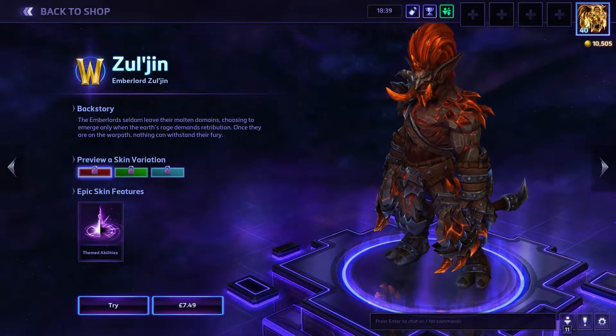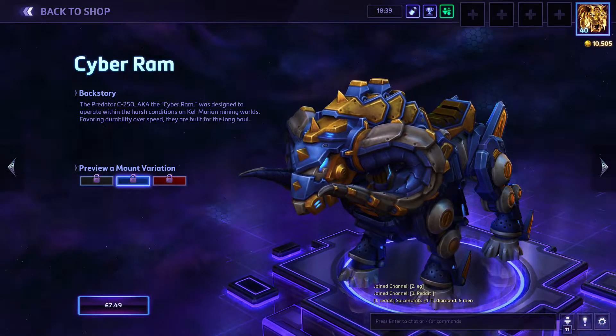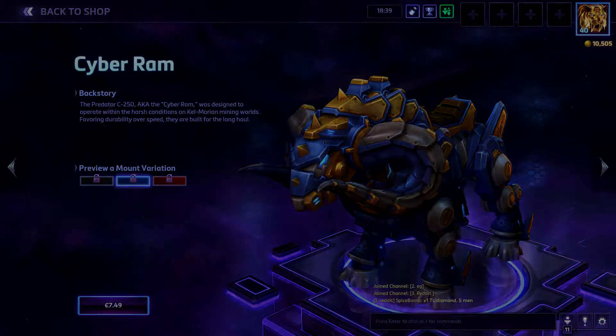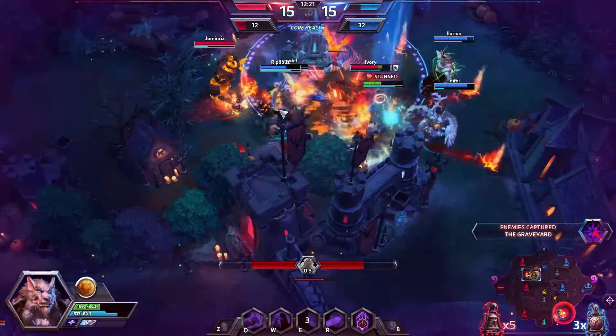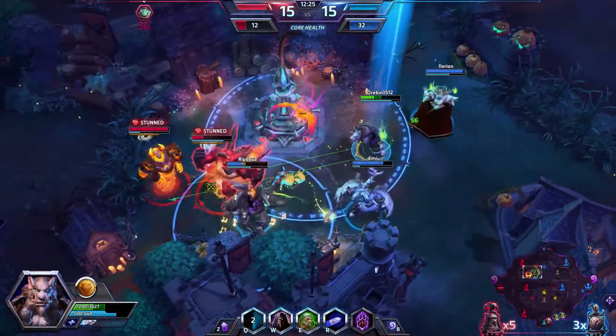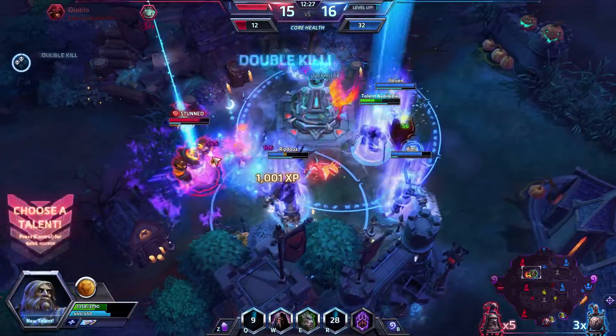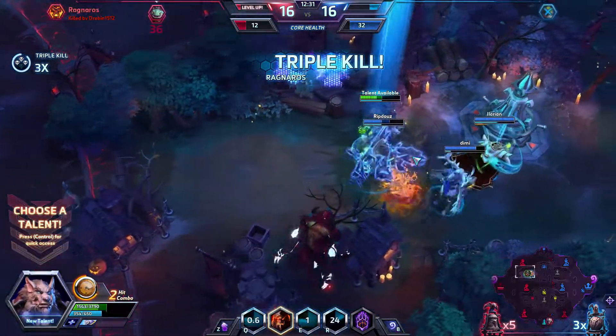Heroes of the Storm is a game with a lot of cool character customization — skins and mounts — but at times I do feel a bit limited. I feel like we should be able to go a bit further. What I mean is, I feel like we should have access to more color tints. I know Blizzard has got a lot of stuff to worry about and color tints is probably the last thing on their mind, but I still think it'd be a really cool idea.